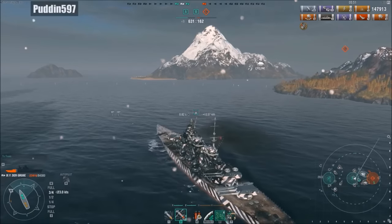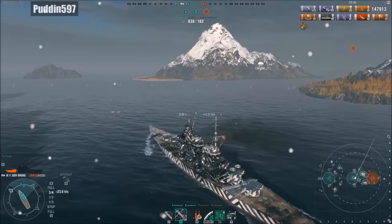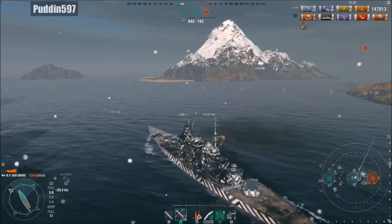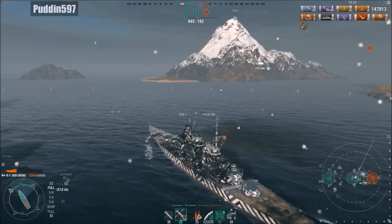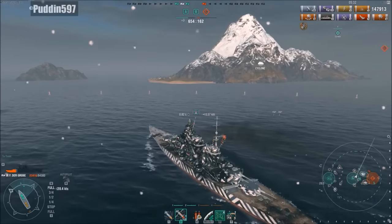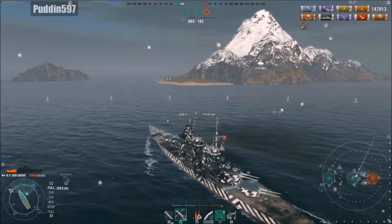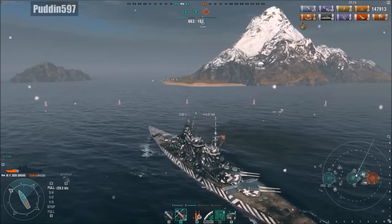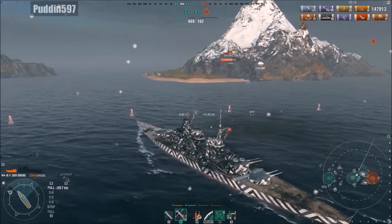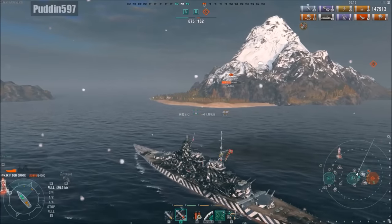Our friendly battleship on Charlie is trying to cap in — he is bow in, so he certainly is not going to be killed anytime soon. Puddin is now swinging his turrets around and when he goes around the island he should have a solid attempt at snagging this final kill. 654 to 162 now. There's an awkward silence after that debauchery of excitement. 7.5 kilometers away, it's the enemy Friedrich der Große at 42,000 hit points — about half health.